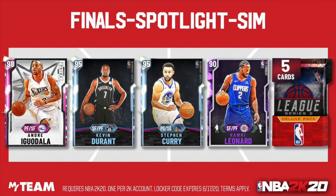Finals Spotlight Sim — that is the Locker Code. This Locker Code has been coming out, they haven't been the best, because 2K is starting to end, it's starting to drop out, and they're not dropping really far Locker Codes.